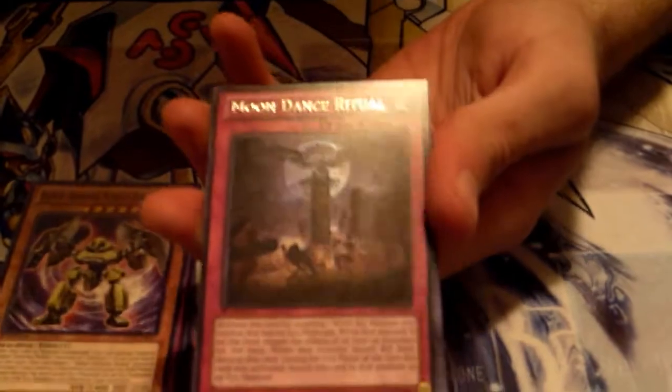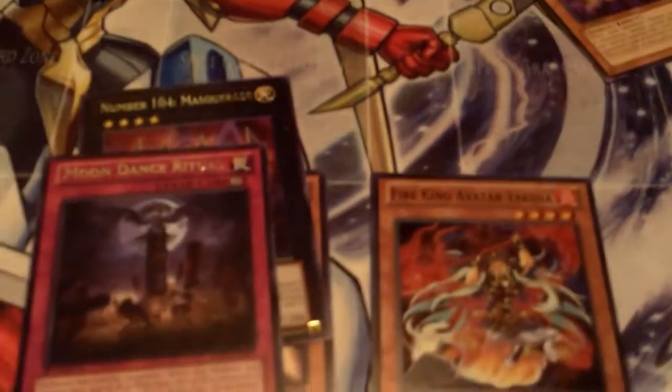Pack number three, left side - short print Flying C, three dollars a piece. Moondance Ritual. Googly Eyes Drum Dragon - $50 card right there. Let's separate that Flying C, it deserves to be separated. It's a short print. It's almost like this set is tanky, so it's not going to get hit to one or two.